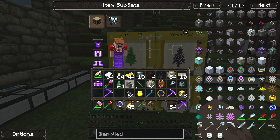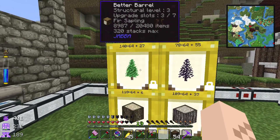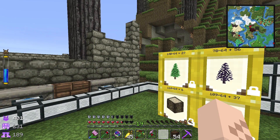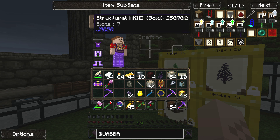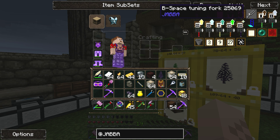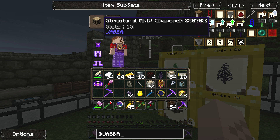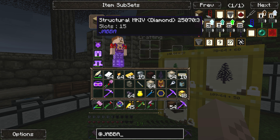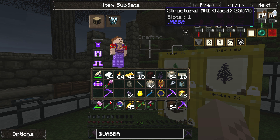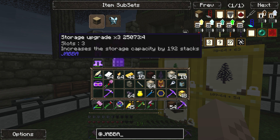Jabba barrels got an update as well and it's a lot more complicated now. I think I'm gonna do an episode later where I show you how to update these things. It's kind of like a tiered system — there are all kinds of weird upgrades, you buy like storage upgrade slots, and each one gives you different slot allotments. If you have the diamond upgrade on it — and you can only put the diamond upgrade on if it already has the gold, iron, and wood — it gives you 15 slots to put upgrades in.